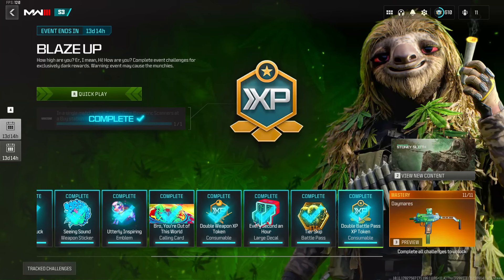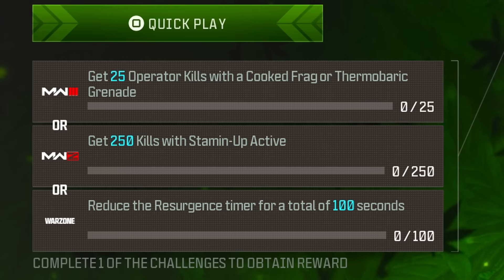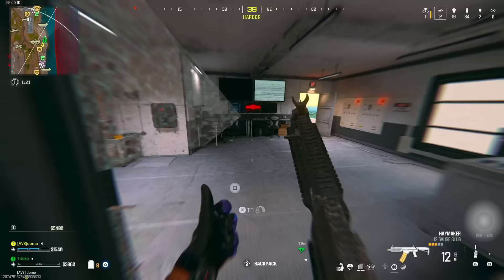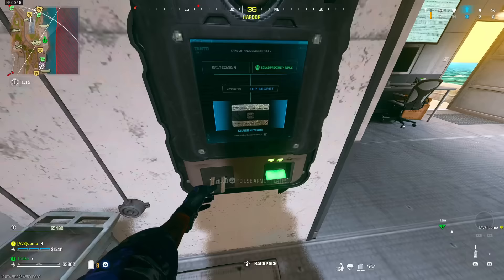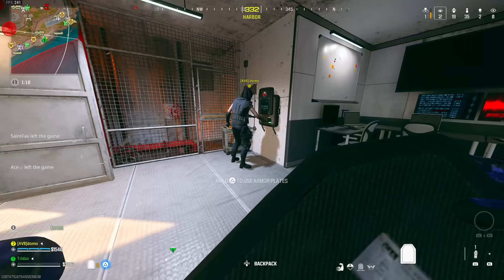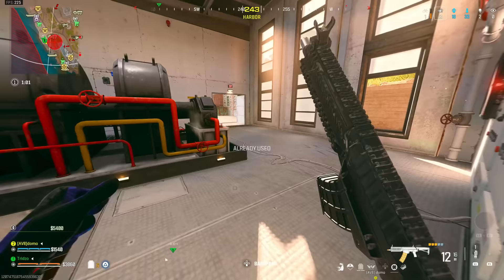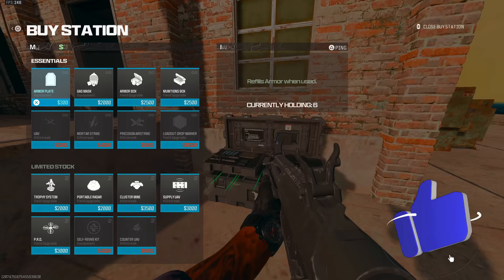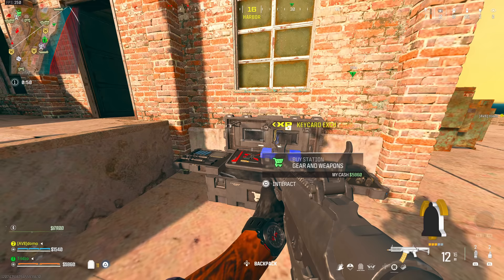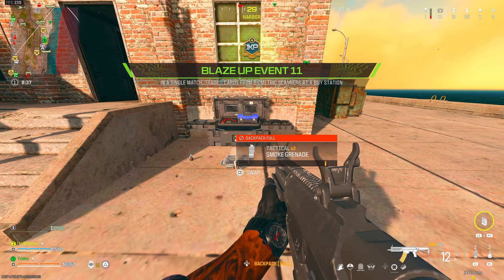The final challenge unlocks a one-hour battle pass XP token: get 40 operator kills with the Dragon's Breath attachment while sliding or crouching, kill three Abominations, or in a single match trade two cards from biometric scanners at a buy station. I did the Warzone biometric scanner option with my duo in the same game as the Squad Rage challenge. Land at the spot shown here — there's a buy station right next to the scanner. Scan it to get a card, have your friend scan too, then drop your cards for each other. I sold both cards at the buy station and the challenge was complete in around 20 seconds. Then move to another scanner and repeat so your friend can complete theirs.